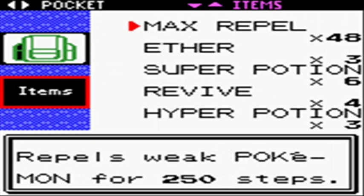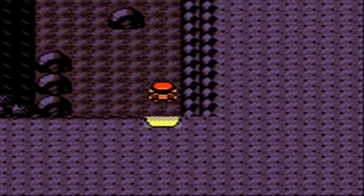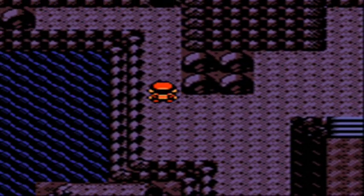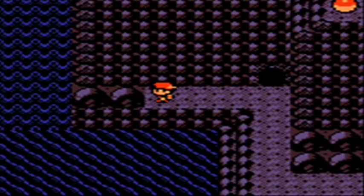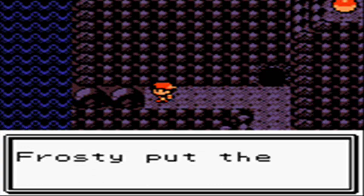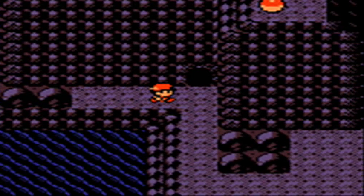The cave features four areas: an entrance, an upper and lower part of the cave, and the basement — where we are right now is the entrance. All four areas of the cave have different stats as far as just normal walking.